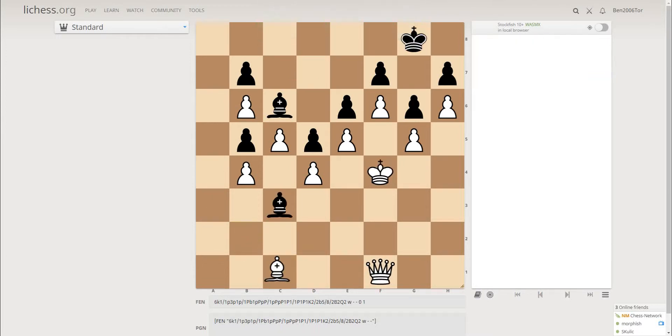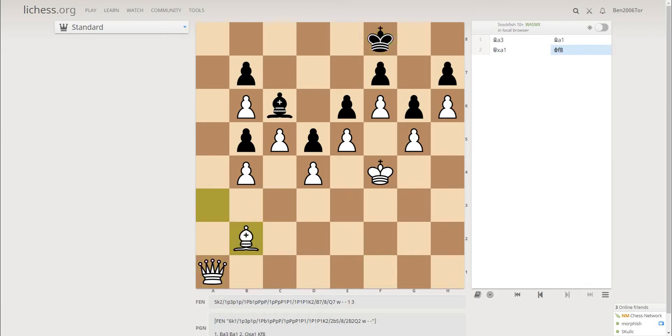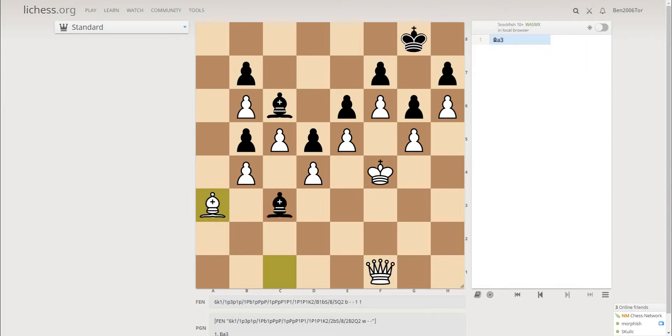So the best move is bishop a3. Now, again the idea by black is the same. If bishop a1, the idea is to sacrifice the bishop. If queen takes a1 then king f8, and you again won't do it in time — black will manage to get his king to safety. Now if queen b3, after bishop a1, queen d3 is coming. Bishop e2 and queen b3. And now if bishop a1, then you can no longer go to a3.